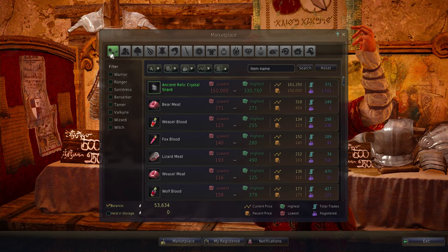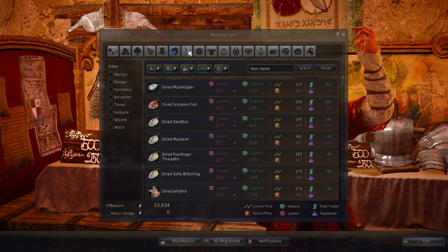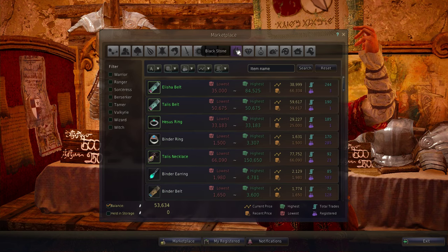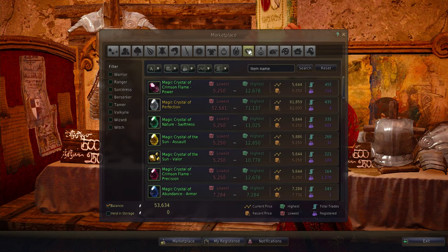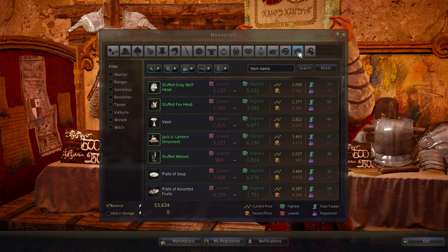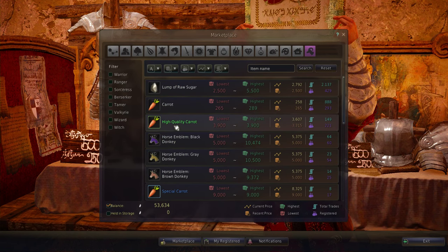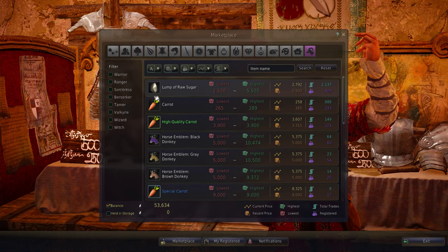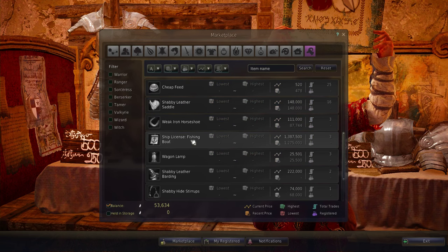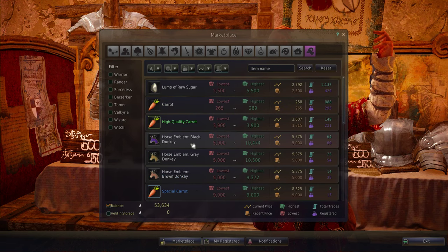Along the top we've only been looking at general goods, but we can look at other categories like gore, gemstones, plants, seeds and fruit, hides, seafood, main weapons, secondary weapons, defense gear, accessories, black stones, crystals, potions and elixirs, cooking, dyes — there are no dyes posted apparently — housing with things to decorate your house, and mounts and pets. Under mounts and pets you can see food for pets, horse food, lumps of raw sugar for attracting horses, and emblems to get donkeys. You can't actually buy horses though — this section is just for items related to mounts and pets, not for purchasing the mounts or pets themselves.